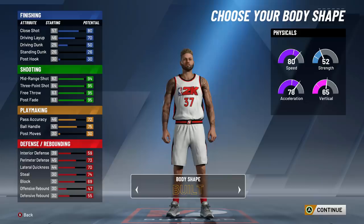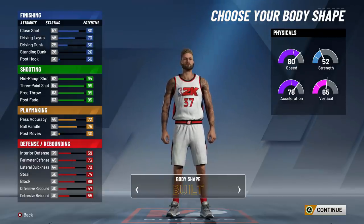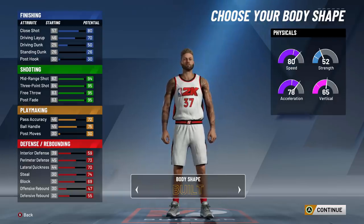Interior defense — max out all your defensive stuff, except your offensive and defensive rebound. Put your defensive rebound at 55, offensive rebound at 47. The reason why I did the attributes like this is because it's for the most badge potential. Badges this year are super, super important. Without badges you're basically useless. If you need badges, make sure you hit up Legit Grinders — link in the description. That is really it for all of the attributes. Do this, trust me. You'll see why it's important later.